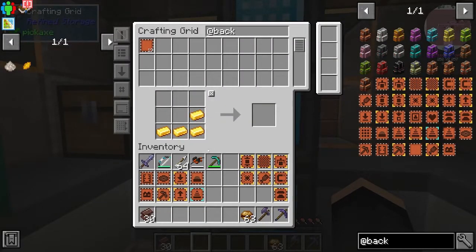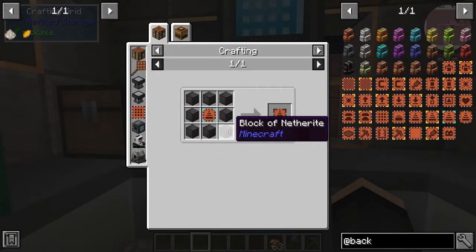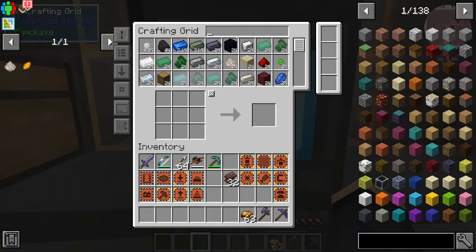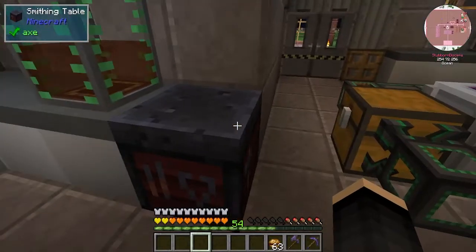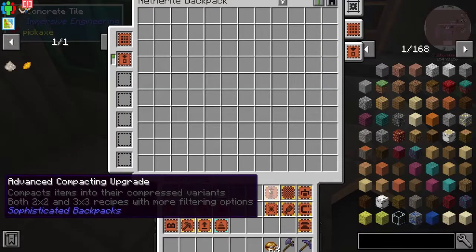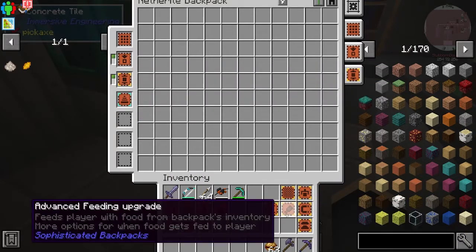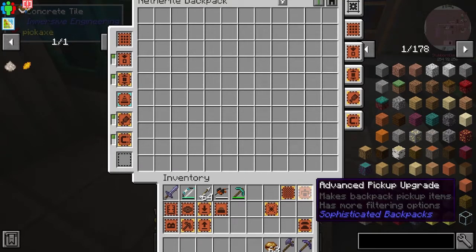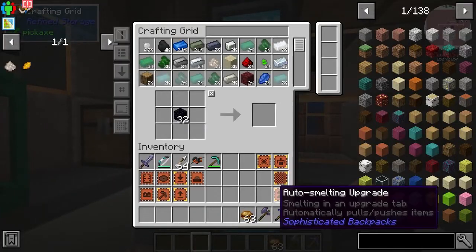The stack upgrade is something we definitely do. We need so many — nope, we are not there yet. Why do I have so many obsidian? Interesting. Let's see what else we got. We have the compacting — compacts items into the compressed variance. That'll save us space. For now we'll use the stack upgrade. We want it to feed us. We want the magnet. We'll go with that for now — that'll be the start.